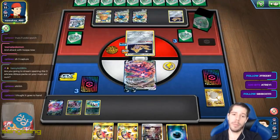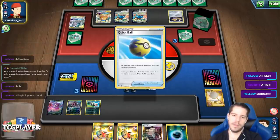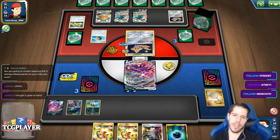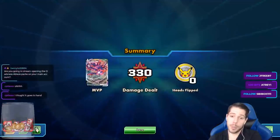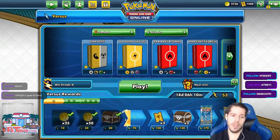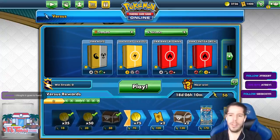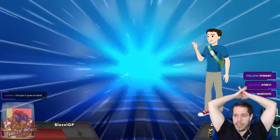If my opponent doesn't have Boss, I still have a chance here — but that's going to be Eldegoss. It was perfect start versus nothing. If I had killed ADP, we wouldn't be in this situation. Capture Energy places it on the bench — I know we're in quarantine, guys, but it feels like a lot of you haven't read too many cards yet.